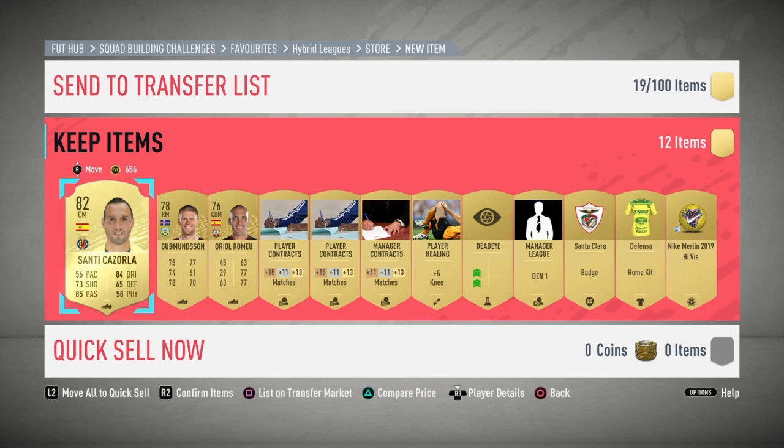I made 13,000 coins back from the packs, meaning I made 4,000 coins worth of profit from this SPC, and I'm one step closer to completing the Hybrid Leagues. That's it for the video — please make sure to like, comment, and subscribe, and I'll see you next time. Peace out.